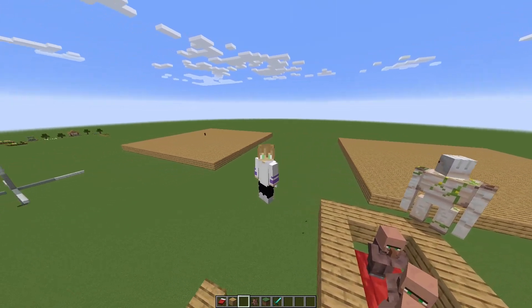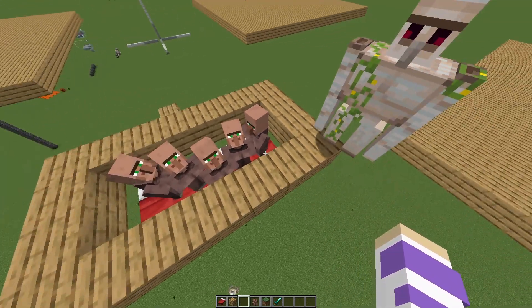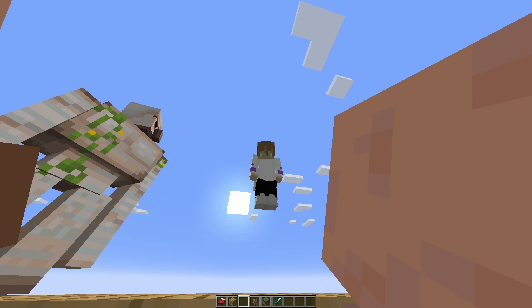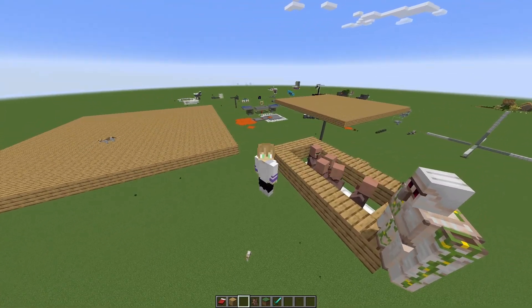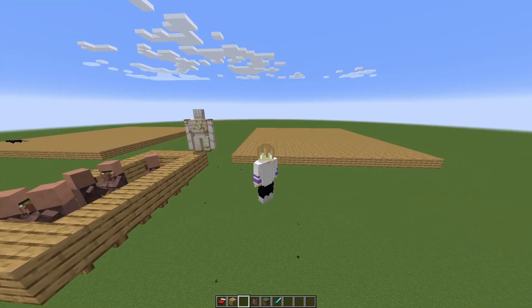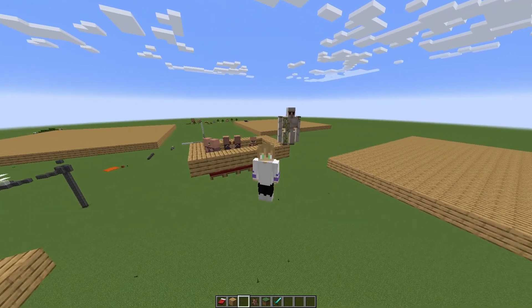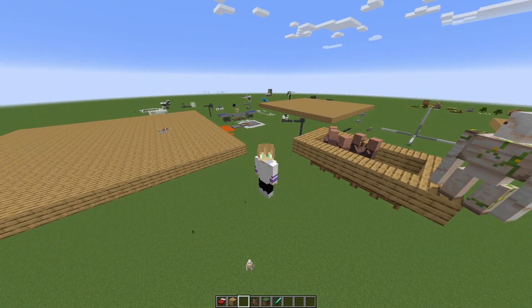However, there are a few village requirements that have to be met. For example, there needs to be five villagers attached to five beds. These villagers do not need to have workstations, but they do need to have beds. You could have more villagers, but there needs to be at least five. If you're trying to build this in survival, getting villagers can be super annoying. So instead of getting five separate villagers, you could always just get two and then breed them while they're standing on the beds — just give them bread, potatoes, carrots, a whole bunch of those, and they should be fine.